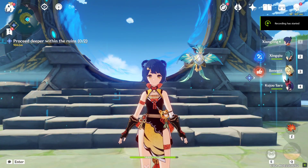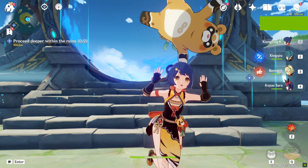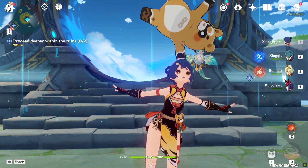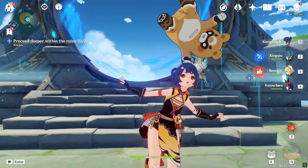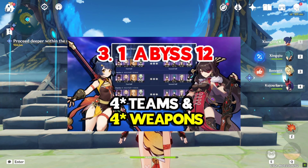Hey, what's going on guys, this is 12th Harbinger and welcome to my channel. In this video I am going to give you a F2P guide to clear the new 3.1 Spiral Abyss easily. If you want to see the full Abyss clear with only 4-star units and weapons, you can check out my previous video.